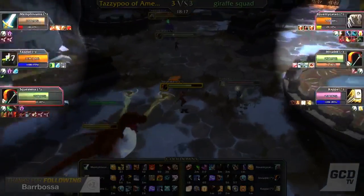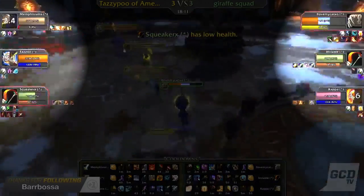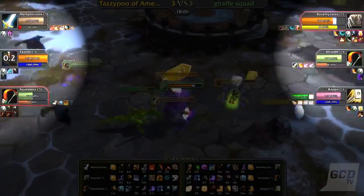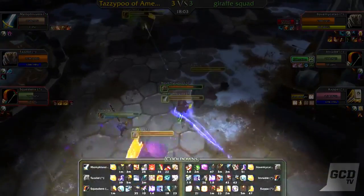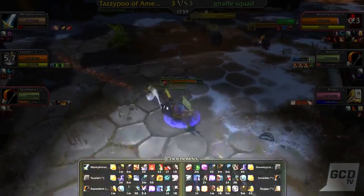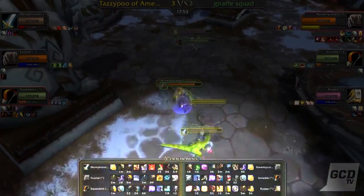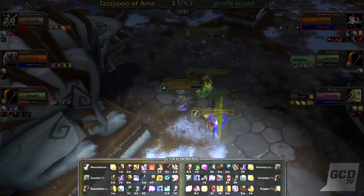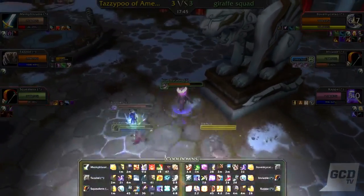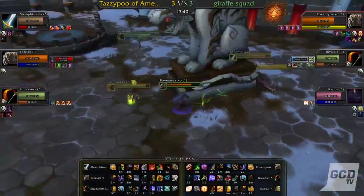The health bar that has a red glow around it means two or more players on the opposing team are targeting them — that's most likely due to that player being focused down by the opposing team. If you look at the bottom of the screen, this is the cooldown tracker, which represents all the offensive and defensive cooldowns of all the players. You don't need to fully understand this tracker to keep up with what's going on. This part of the interface is strictly for players really familiar with the game.